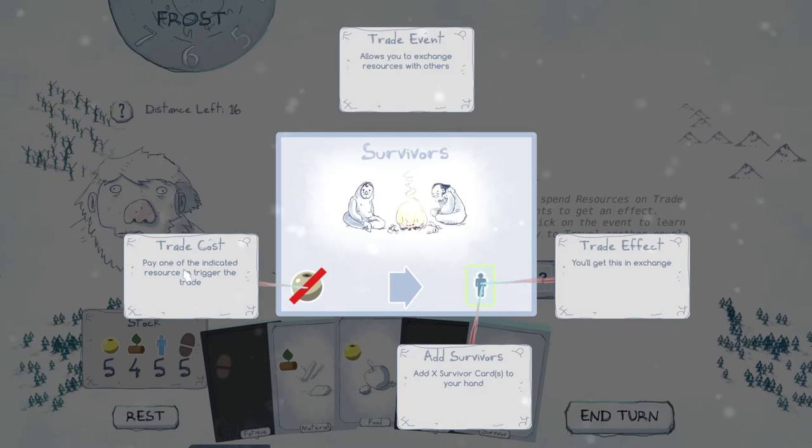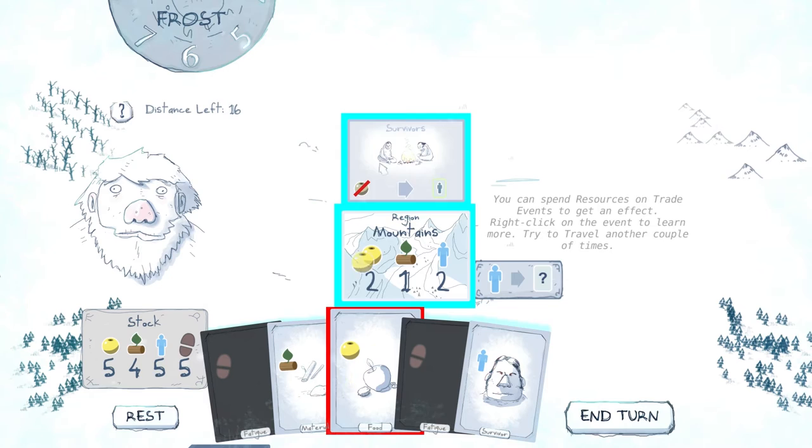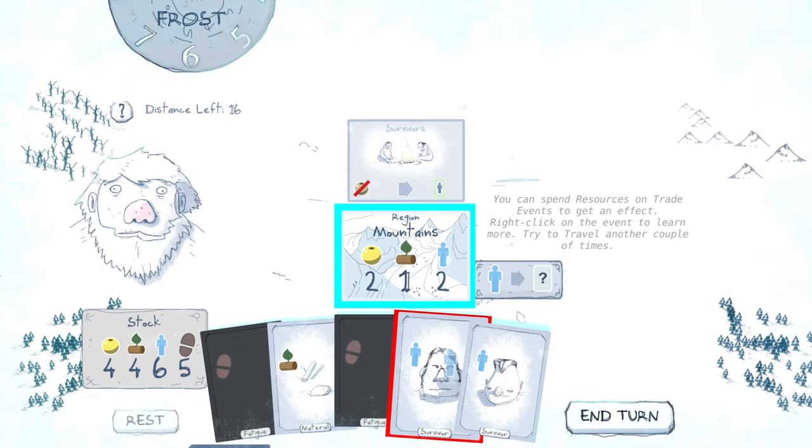You draw an event card every time you travel. Events can be trades or contests. You can spend resources on trade events to get an effect. Right-click on the event to learn more. Allows you to trade — pay one of the indicated resource to trigger the trade. So we trade food for survivors. Okay, so we get a survivor from that.